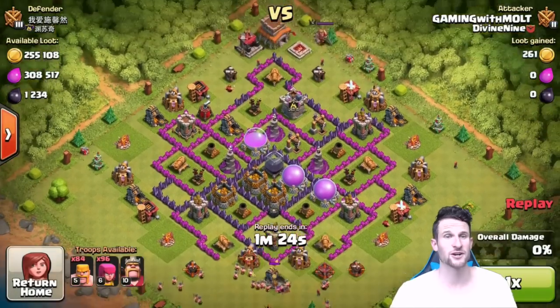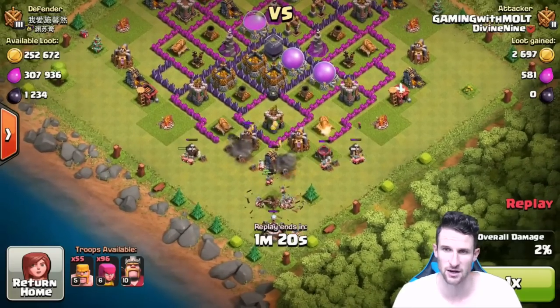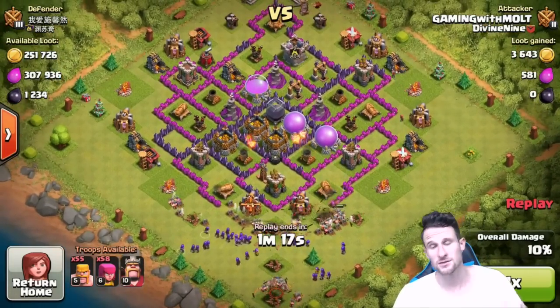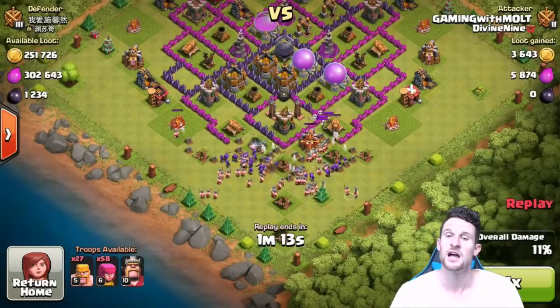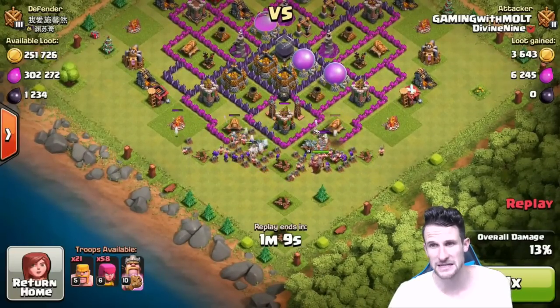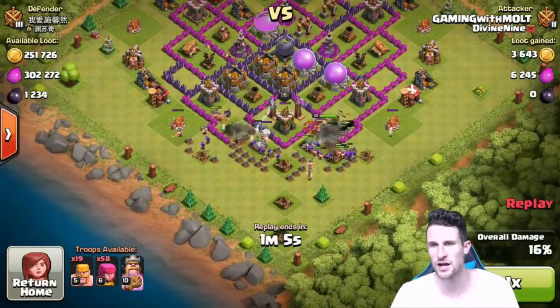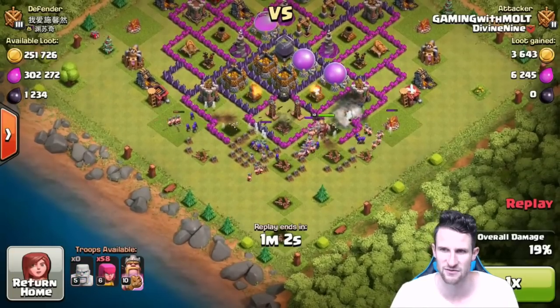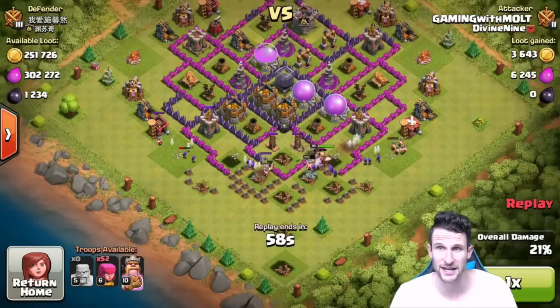Here's one that was really, really good — 255,000 gold, 308,000 elixir. I'm trying to come in from the bottom here, clearing out buildings, trying not to deploy too much while those mortars are still up. You want to spread your troops out, get rid of as many buildings as possible, and make a way in. You can see the king's going off to the side — he's got a lot of barbarians to protect him.